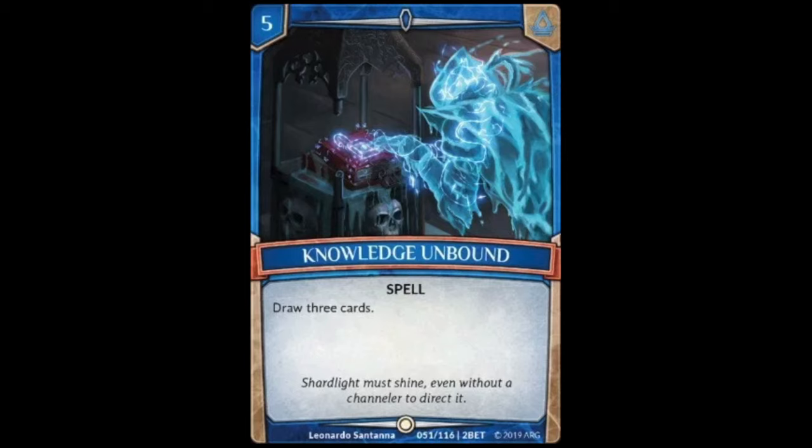Next up we have Knowledge Unbound, a five cost spell that simply reads: draw three cards. On the surface this is very tempting since you get to plus two off it, but for a cost of five I think it's pretty expensive and not very good for that cost.